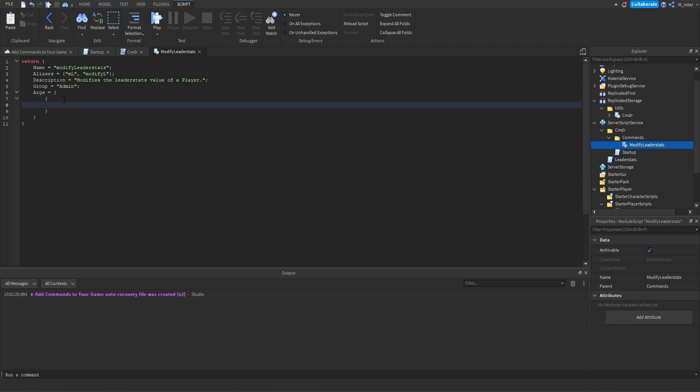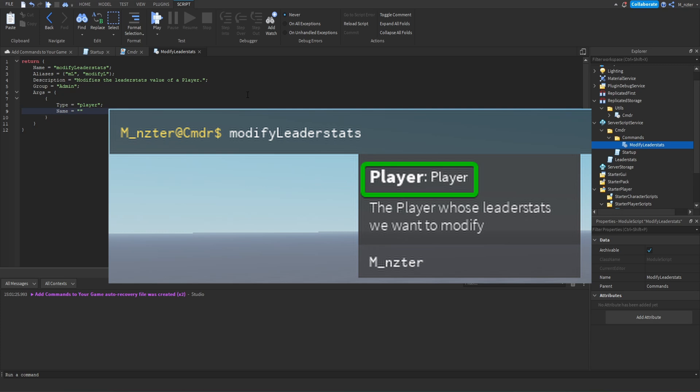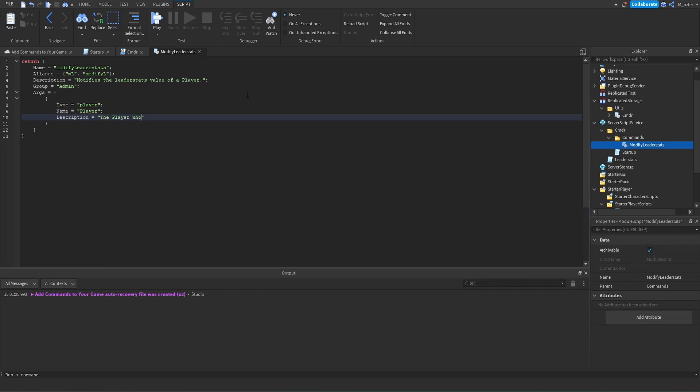So we're going to create a new table. To create an argument, we need to define the 'type' property. Commander actually comes with a wide variety of their own types. The first argument we're going to create is going to be the player whose leader stats we actually want to modify. So for the type, we're going to say 'player'. Then a semicolon, then we need to define the 'name' of the argument — we can just say 'player'. Then 'description': 'The player whose leader stats we want to modify.' Semicolon at the end, and that argument is done.